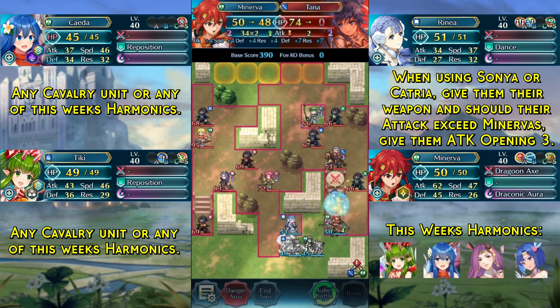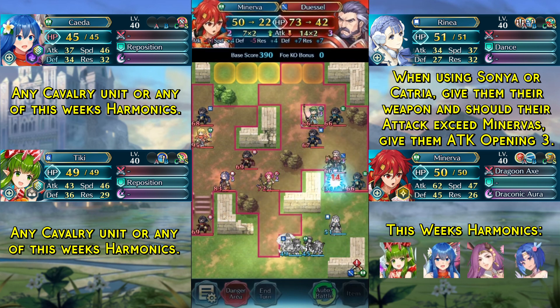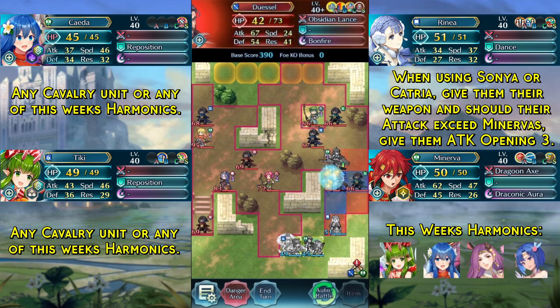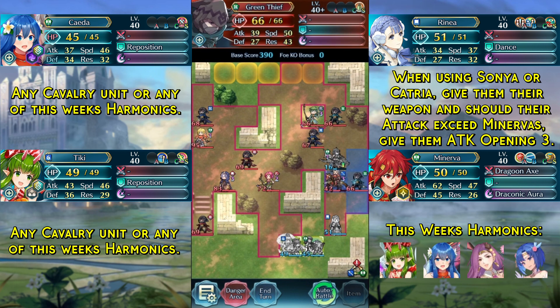Then we kill Tana with our Minerva, dance Minerva, and attack Dussel. We won't be able to kill him — not even close — but he also cannot kill us, at least not right now, because all of his weapons require solo conditions and since we stopped next to him he is no longer solo.